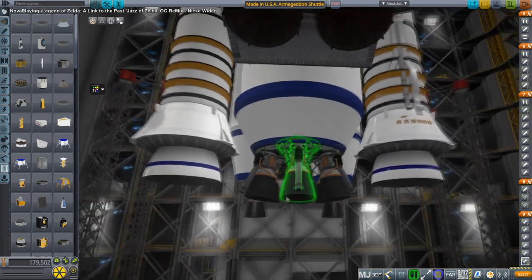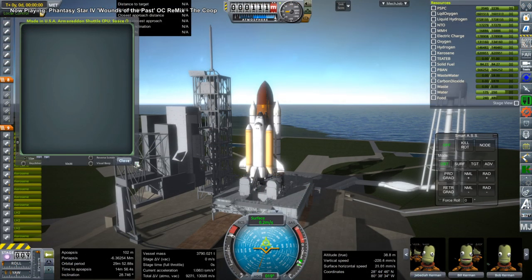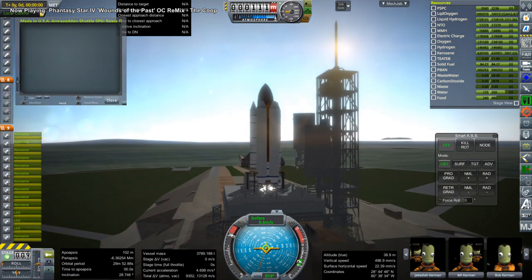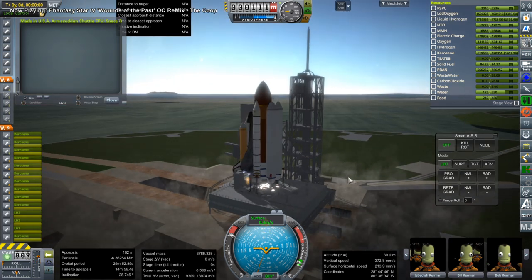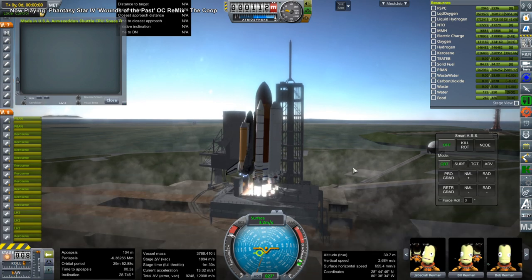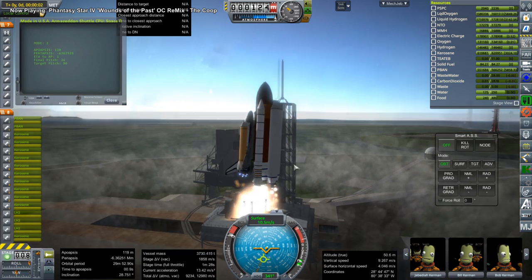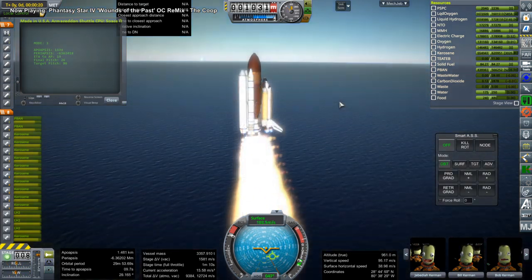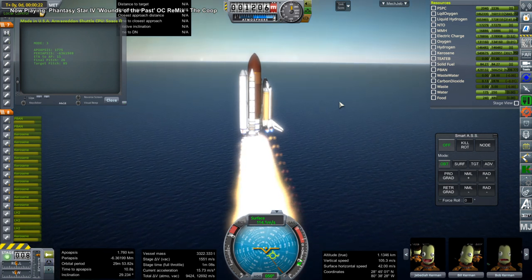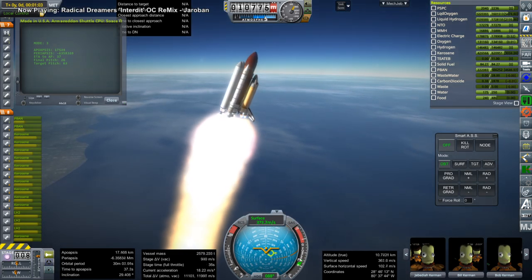I decided to put the E1 engines on the bottom instead of the F1 engines, for two reasons. First, I realized the fuel mixture they're using is different than the one the F1 engines use, and that was complicating matters — giving us an excess of oxygen, I think. This way we're using the same fuel mixture. Second, they have a better thrust-to-weight ratio than the F1 engines, so they're lighter for the same amount of thrust. Nine of those E1 engines should provide more thrust than even two F1As, so that was also a consideration.